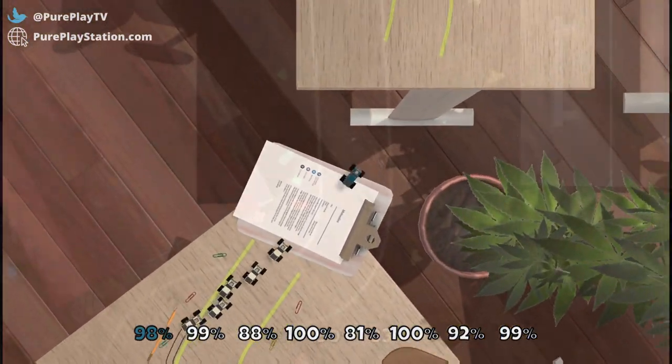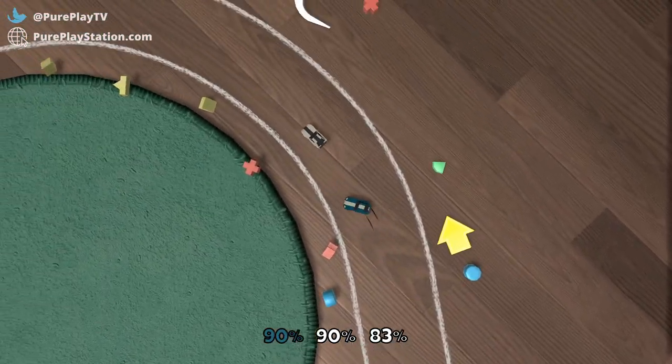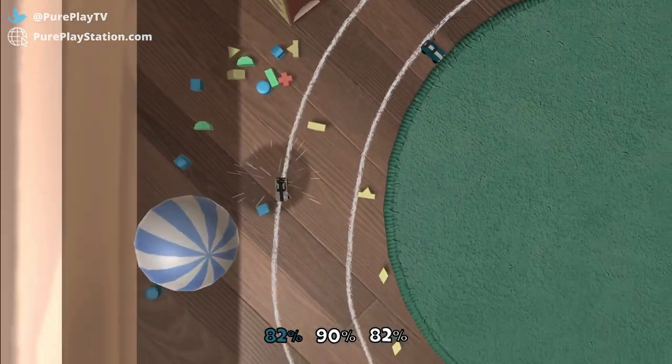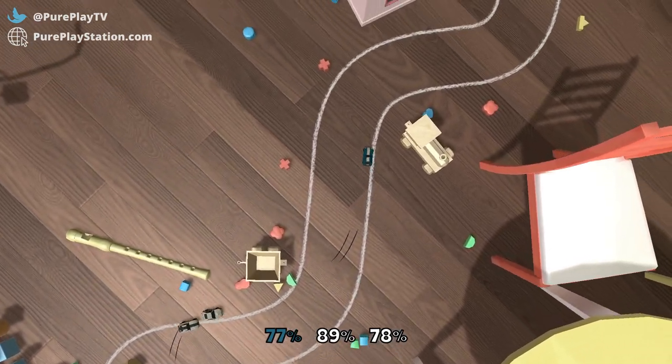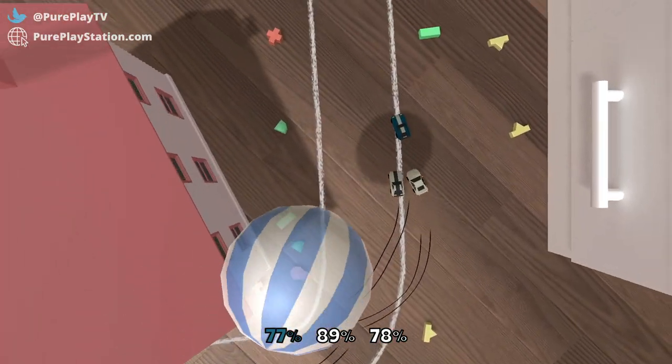Races aren't real racers — there aren't any laps, timers or positions. It's a points game where the goal is to get 5 points before the other racers do. It's you against the AI, and as the game progresses, the amount of AI-controlled cars increases, meaning that you need to outpace several cars to gain one measly point.